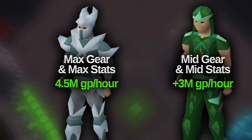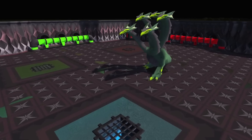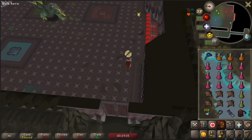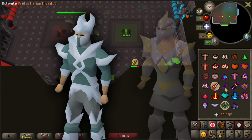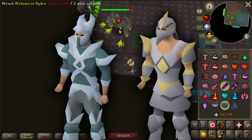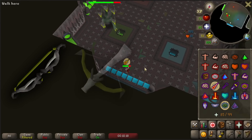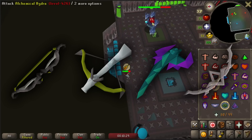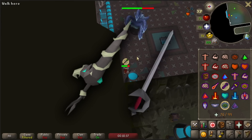Overall you can earn 4.5 mil per hour with max stats and gear, and with inferior gear and lower stats you'll still be getting at least 3 mil an hour. Unfortunately Hydra can only be killed on a Slayer task. The boss can be killed with both ranged and melee, although range is recommended. Crystal armor and Armadyl are the best to use, and having prayer bonus significantly prolongs your trips. The Twisted Bow or Dragon Hunter Crossbow are the best weapons, and the Blowpipe works well, although the Bow of Faerdhinen is a little better.